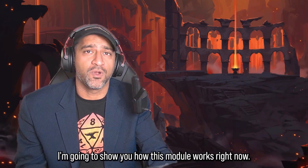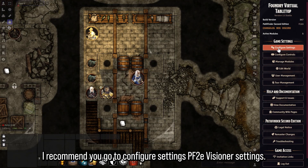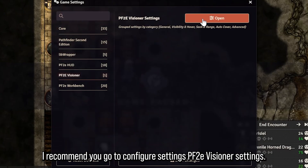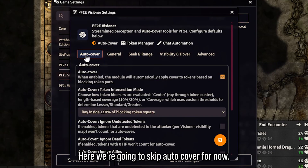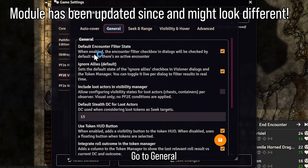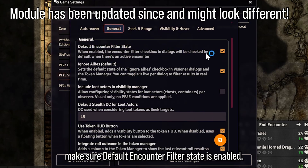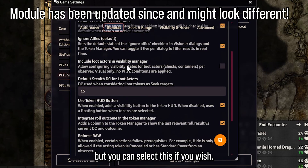I'm going to show you how this module works right now. Starting off with the module enabled, I recommend you go to Configure Settings, then PF2e Visioner Settings. When you open it you'll get a bunch of tabs. We're going to skip Auto Cover for now and talk about it later. Go to General and make sure Default Encounter Filter State is enabled. Go ahead and select Ignore Allies as enabled as well.